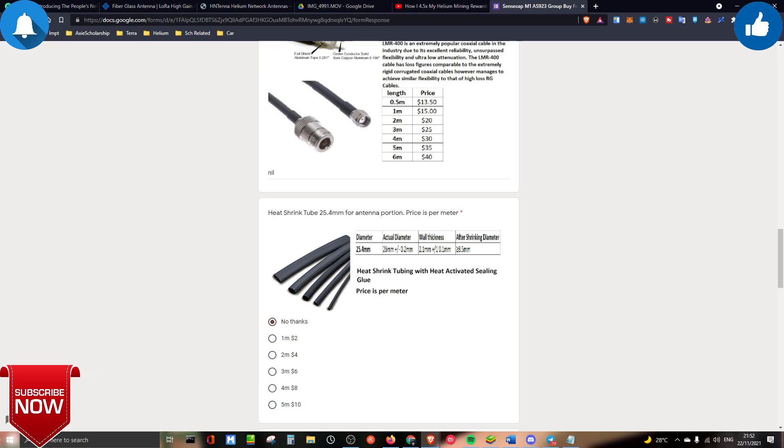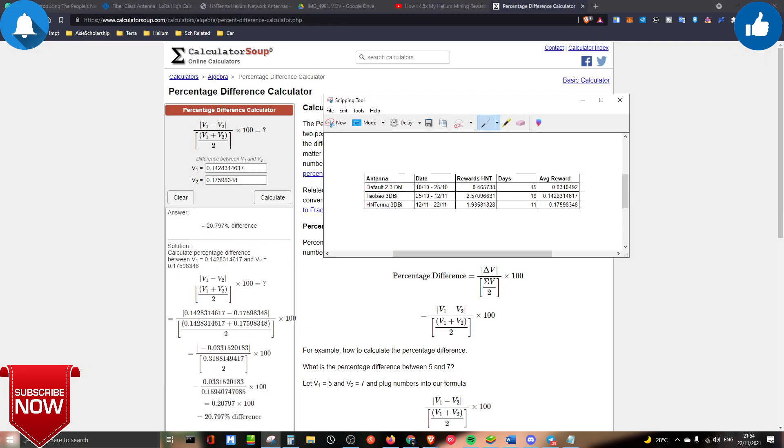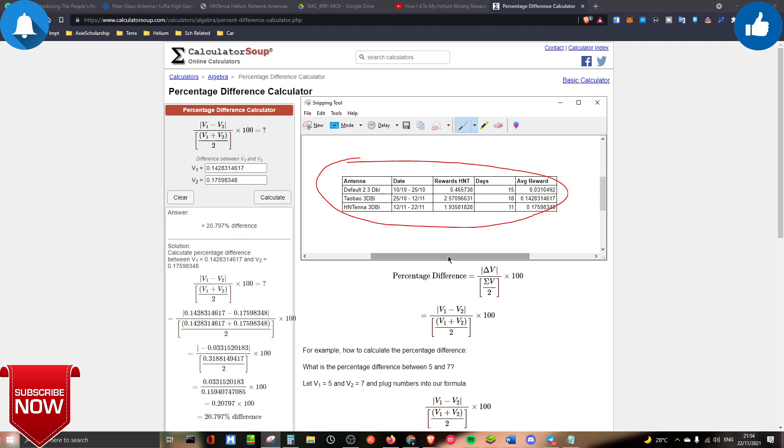Now jumping into the actual topic: comparing antenna results. Looking at the picture, we can see the recorded dBi results for each antenna. On the default RAK miner, you get 2.3 dBi, and I can see the rewards I'm getting at that level. Previously I did a video showing a 4.5x increment. Now we're comparing a cheap antenna versus the HNTana, which costs around 210 Singapore dollars.